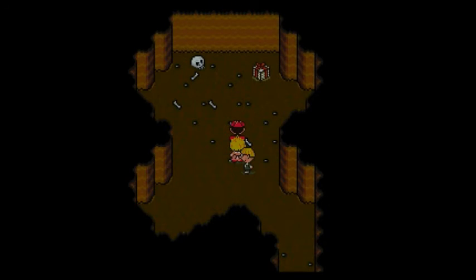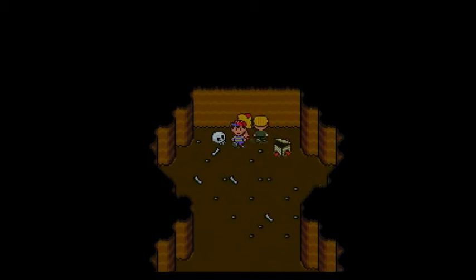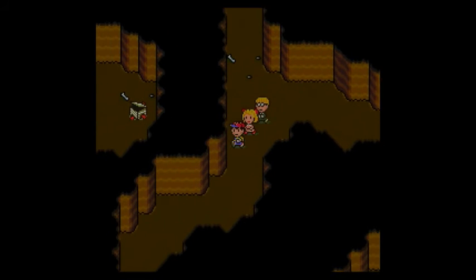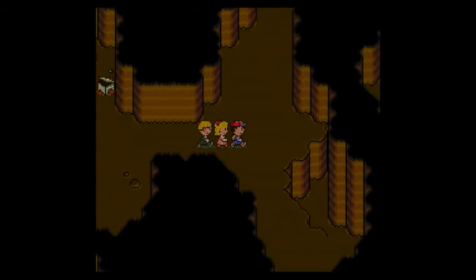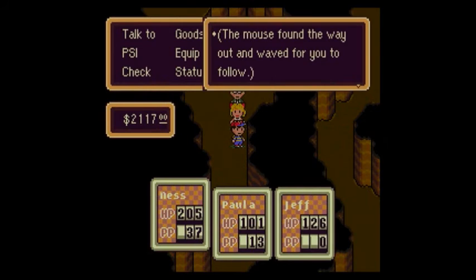Open the present — there's a Guts Capsule inside, Paula takes it. Either way, we're going to go back over to Forsyte real quick. You can use the Exit Mouse to leave this place. I think I got everything in here, I think I got all the treasure chests. So I'm going to use the Exit Mouse — I don't feel like walking. Yay, speedrunning tactics!